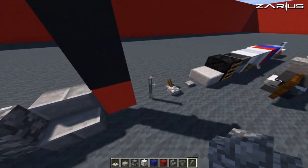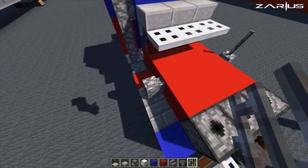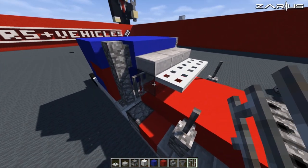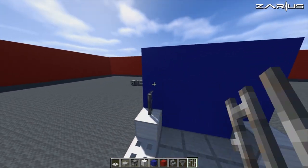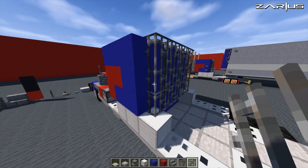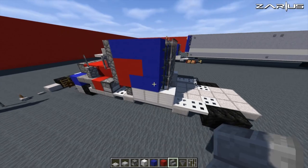Now we grab ourselves some iron bars and we're going to place one on each of the cobblestone walls and one on the windows. We're going to come around to the back and put a line of iron bars and fill in the top, just like that. With your stone brick stairs, we're going to place one in the middle just to tie it off.